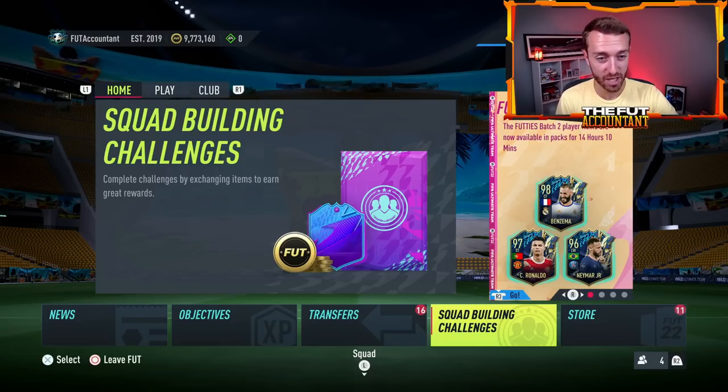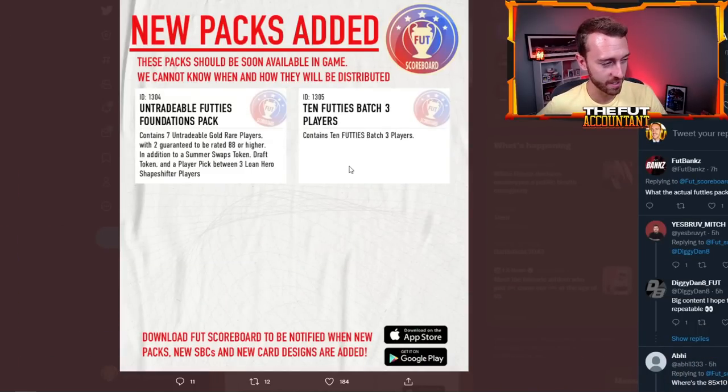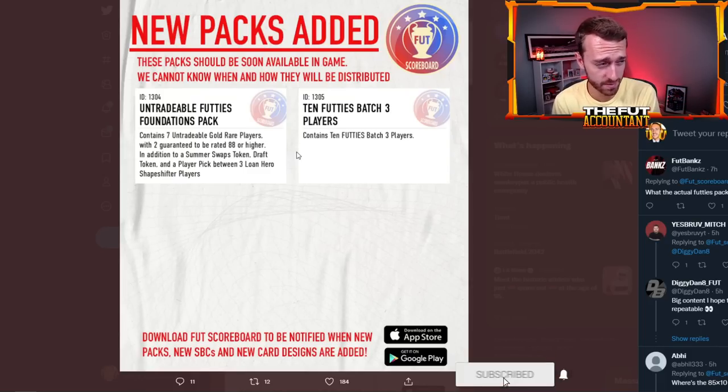As we transition to SBC content, the biggest key for today SBC-wise is a pack that was just added to the code a few hours ago. This is the 10 Footies Batch Three Players pack — it contains 10 Footies batch three players, which is like the 90-plus times seven we just had for batch two, but it's 10 players instead of seven and from batch three only. The thing we don't like is there's no rating guarantee, so you might still pack an 85-rated card.